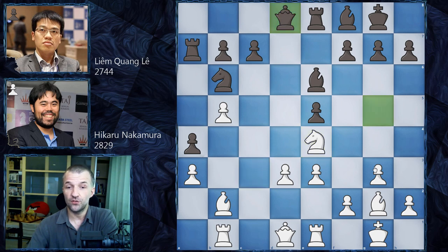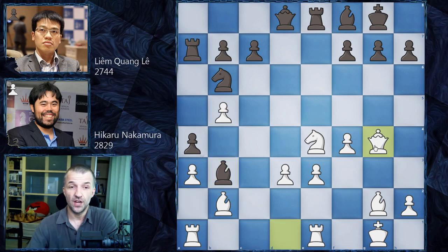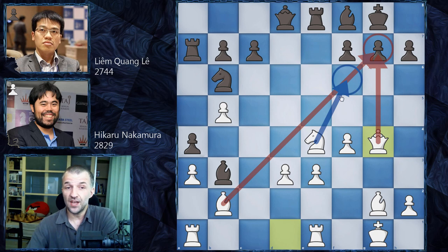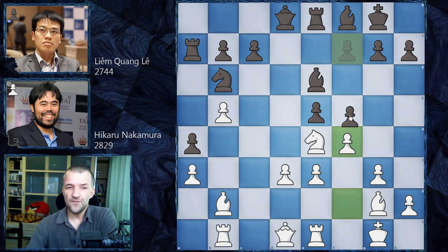After Ne4 the queen is under attack, so the queen goes back to e8. Now after f4 challenging the pawn, Liem went for the very risky f5. What he should probably play is exf4, gxf4, then maybe Be2, and after Ra1, Bb3 the queen would have to go somewhere — probably g4, putting pressure on g7, then come with the knight to f6. But we have f5, which is very aggressive and not really a great move.